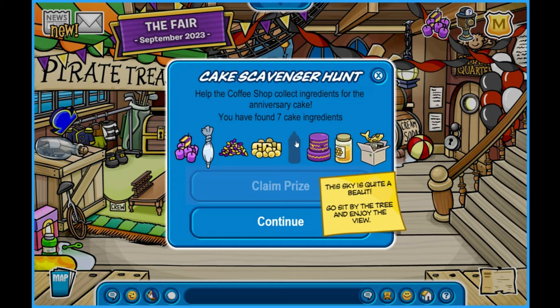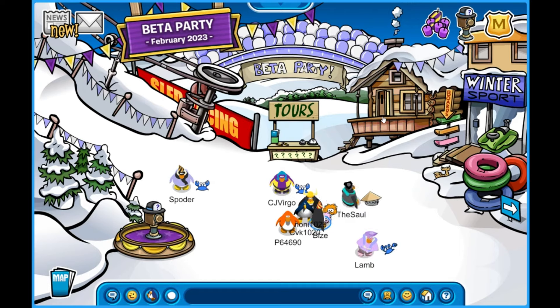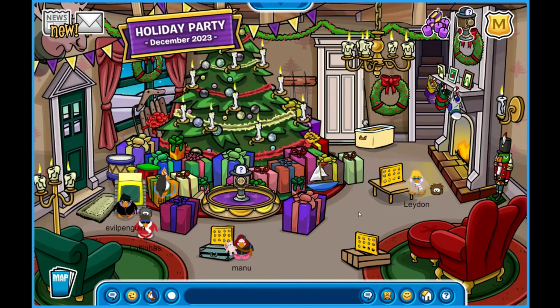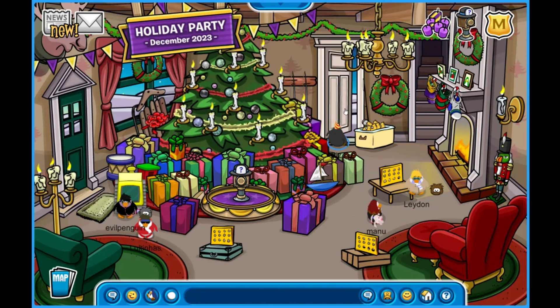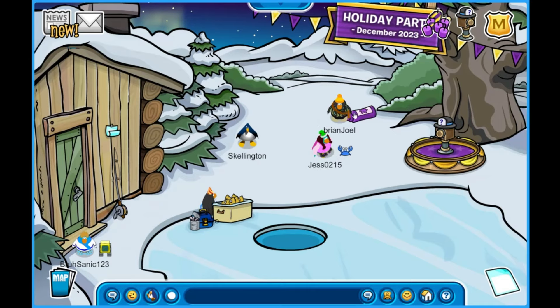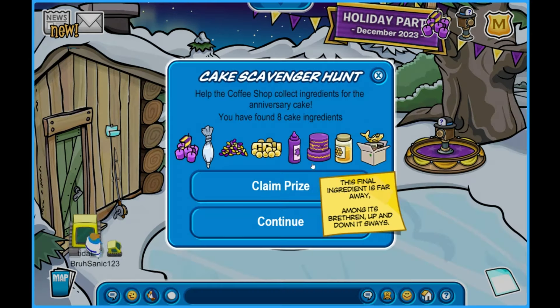Now that leaves me with the last one, which looks like a squeeze bottle — maybe hot sauce. I'm really stuck on this. I've been told that it is behind the ski lodge. I had no idea. Being newer to Club Penguin Journey is not very helpful when you don't know stuff. But there it is guys — we did it!